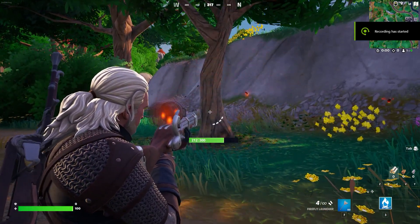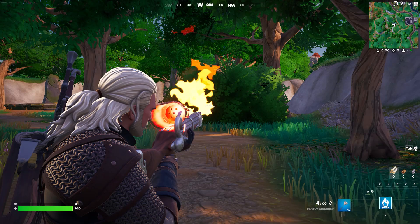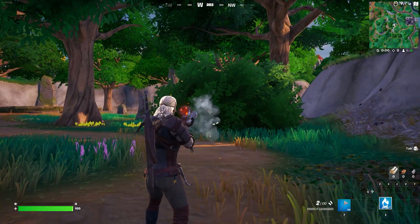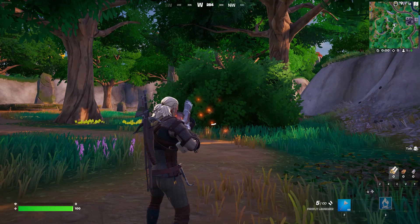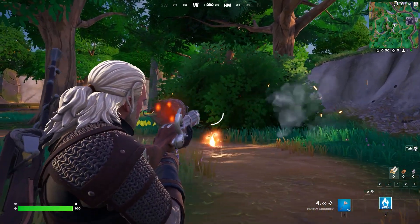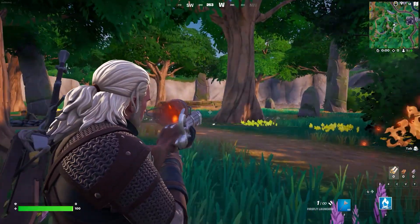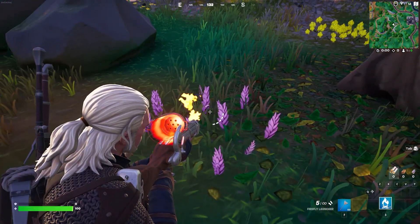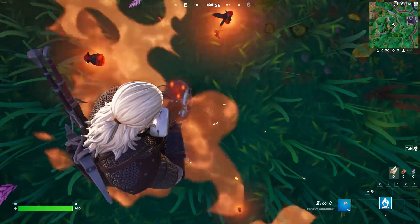We are also expecting a brand new weapon release very soon. This weapon is called the Dragonfly Launcher and it reminds me of a semi-automatic flamethrower. In my opinion, I cannot wait to see this weapon release. Unfortunately, right now there's no release date for this weapon, but it will not be long until we get to see it. Let me know in the comments below if you are excited for this weapon.